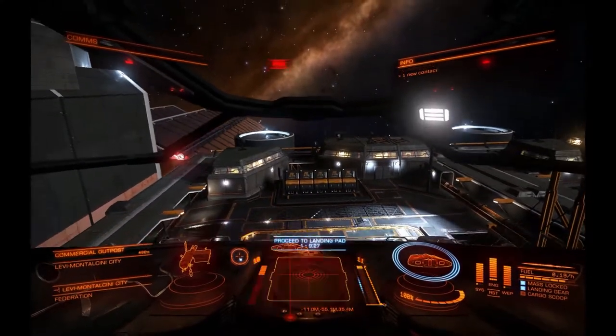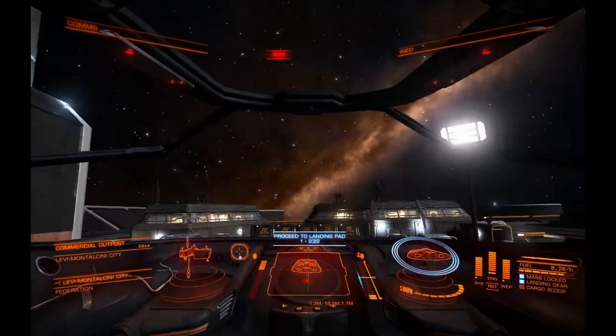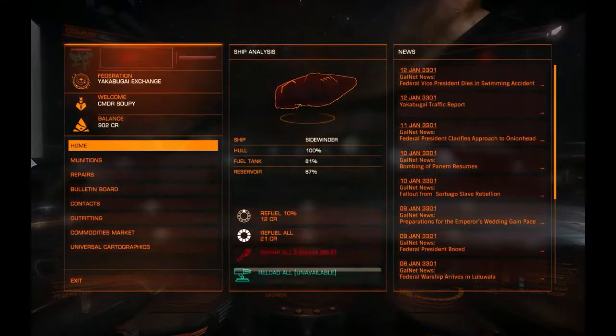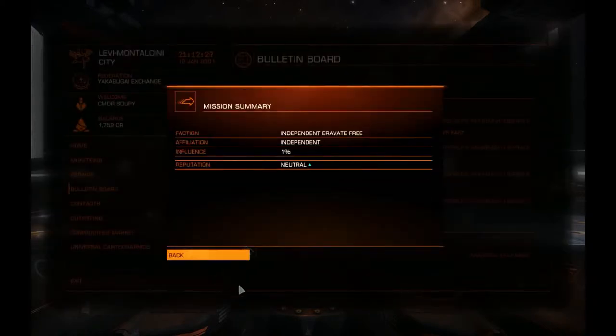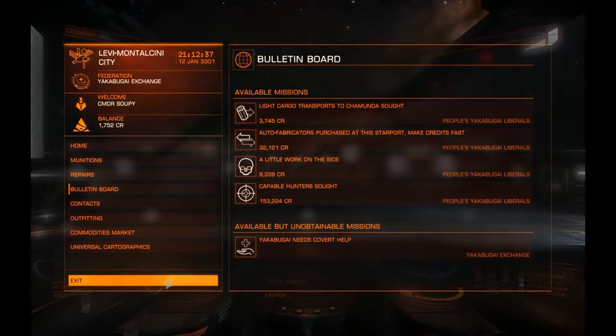I messed up my controls — I'll have to check them after, because it only worked once the landing gear was down. We landed. Let's turn in that contract. Deliver message — give message. Cool, my first payday. Got 1% influence with the Independent Free Club Everett. It's a little boring, I'm still getting the hang of this, just trying to get some money together so that I can buy some weapons and learn to start shooting things.